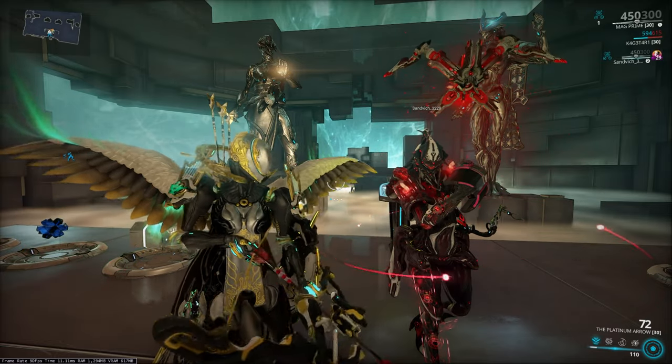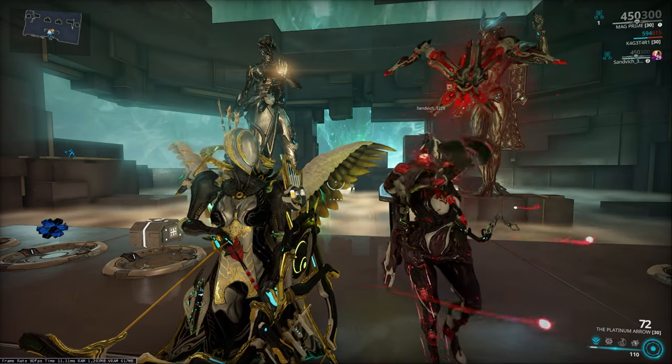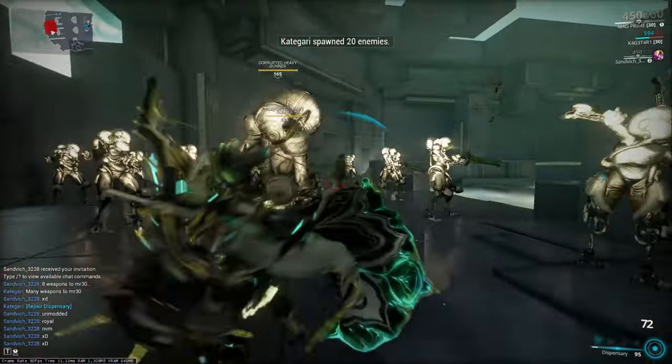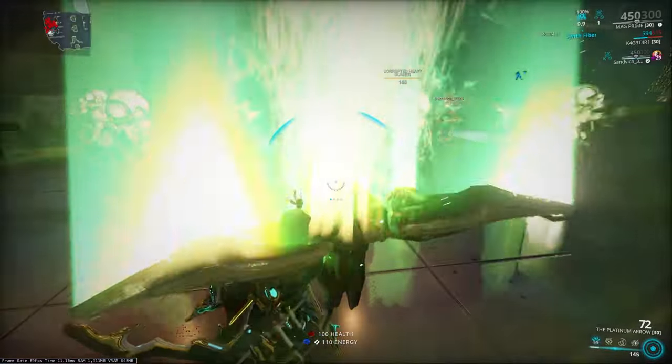So here we are in the simulacrum with Magprime, and we're also joined by Savage, who will be demonstrating the Allies' perspective. So what we're going to do is we're going to summon these level 165 Corrupted Heavy Gunners, and we're going to let our Sentinel and our Mowers get completely and utterly destroyed.